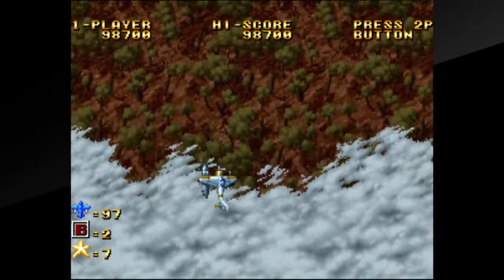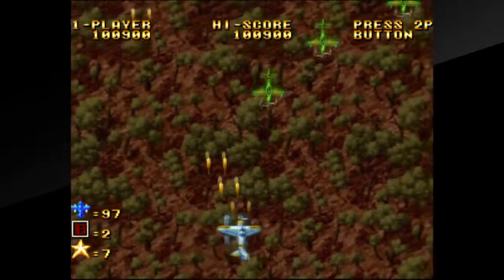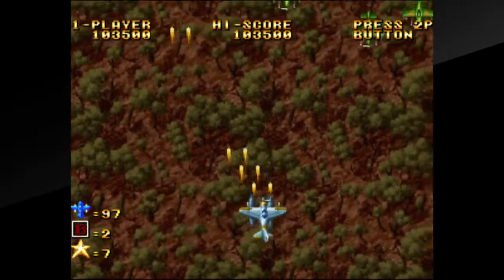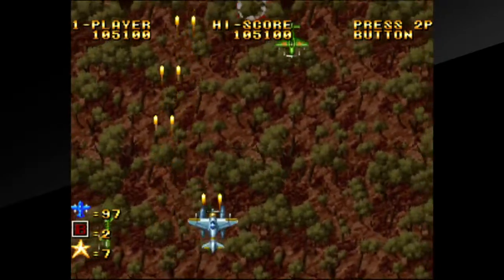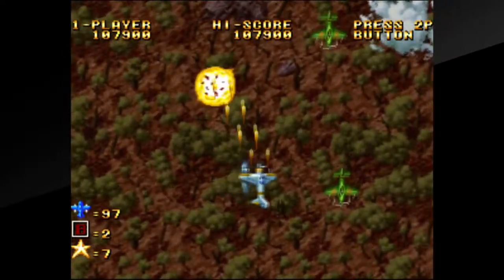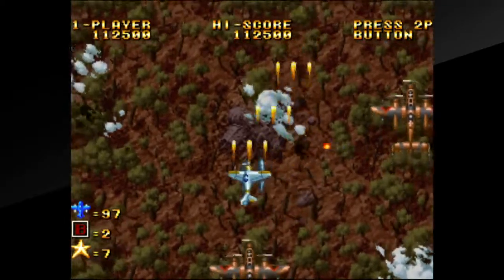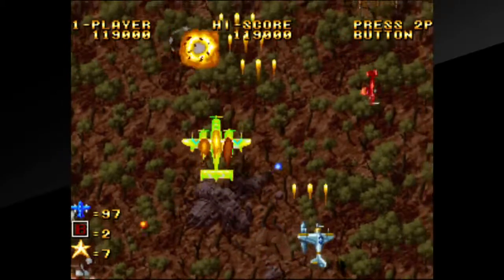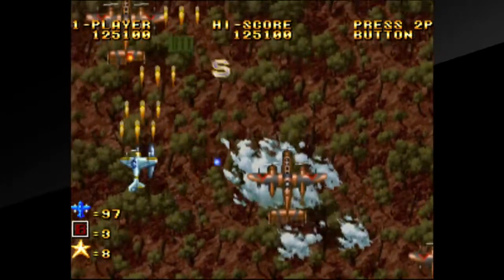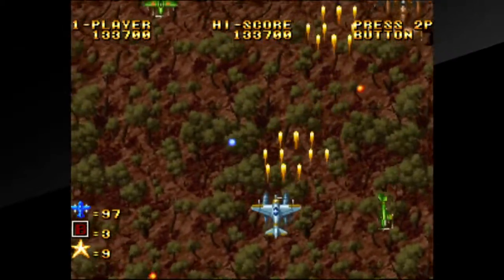The whole point of this game is you're being attacked from two sides — one from the air, and one from the land and air. The instruction manual presents it as D country, which is both ground and air, and I country, which is just air. When fighting the ground and air battles we're much closer to the ground, represented by how large the tanks appear. Versus the air battles where we're significantly higher up, and toward the end of the stage you'll see tanks below that better indicate that.